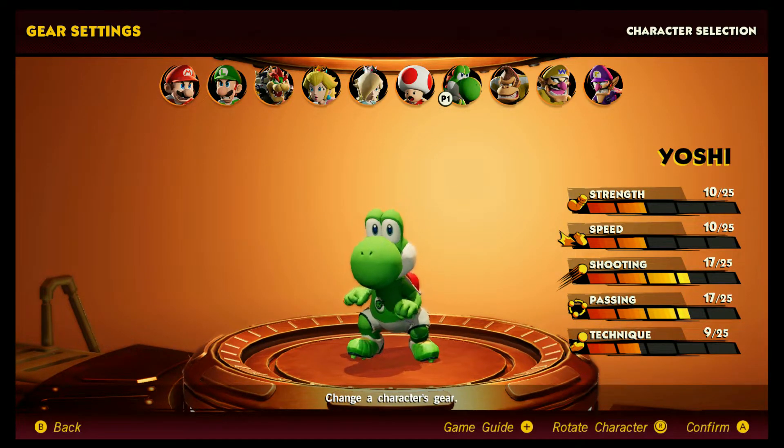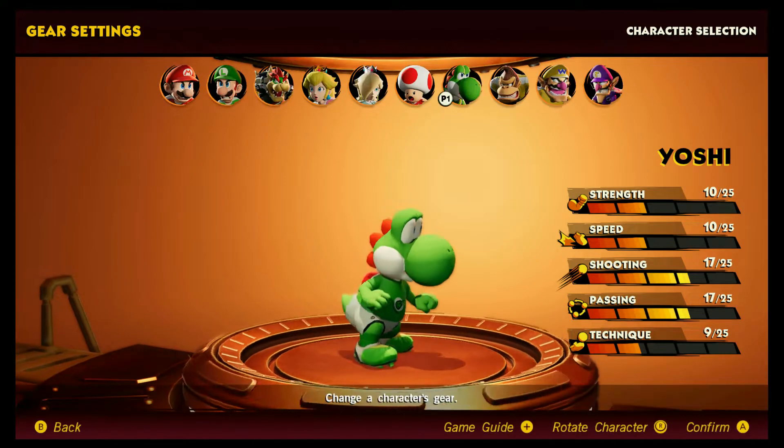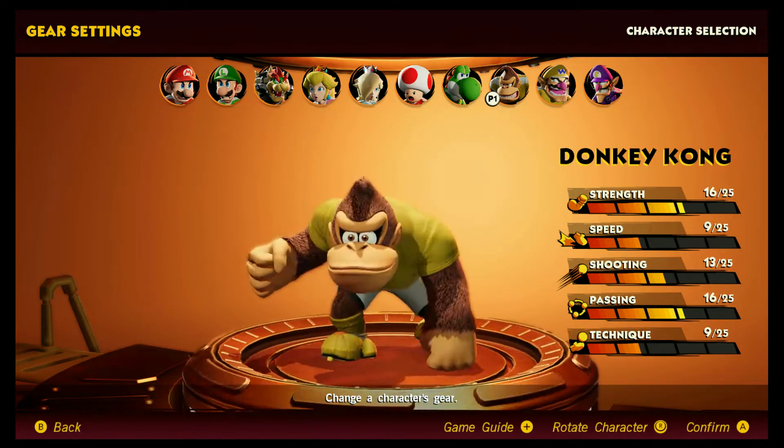Yoshi is pretty good at shooting and passing. Donkey Kong is high in strength and high in passing.